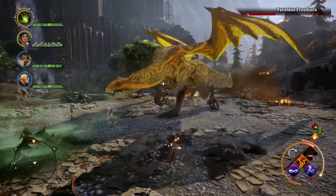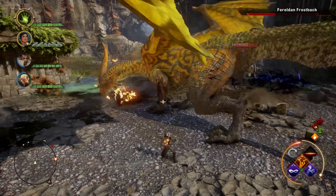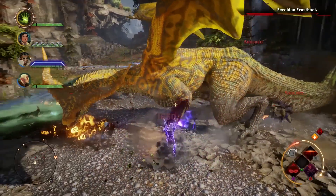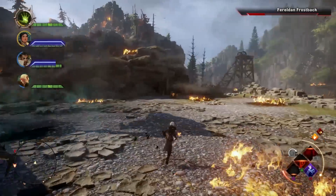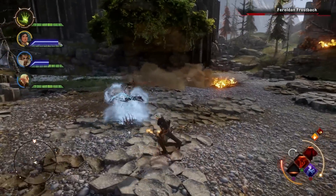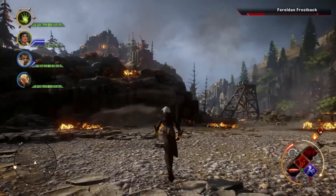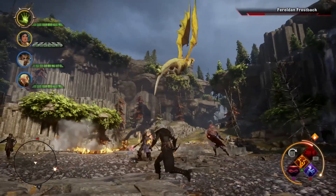Moving on to the changes and fixes that are across every system that Dragon Age is on — firstly they've improved stability. For single player, they've changed Solas's quest 'What Lies Dormant' to be triggered when reading the after action report of 'Measure the Veil Strength' instead of when the timer completes. They also fixed an issue that could break the perseverance quest in certain circumstances.